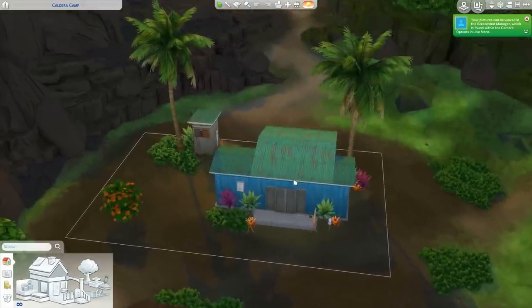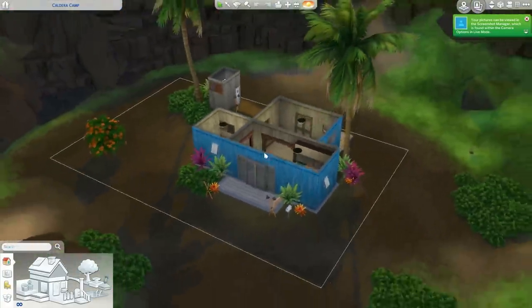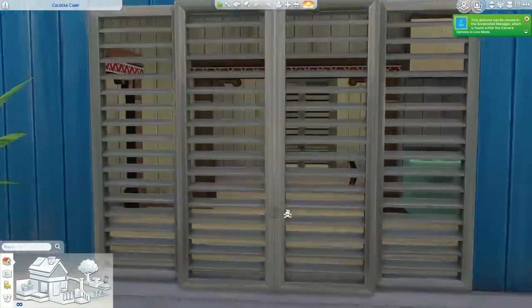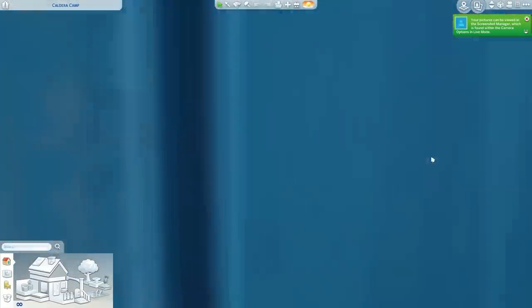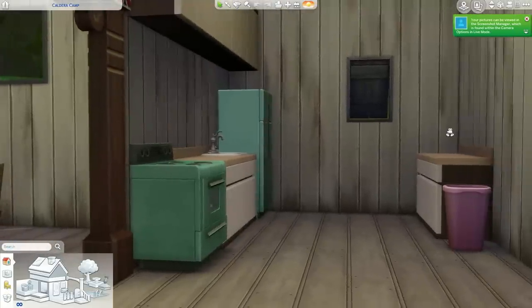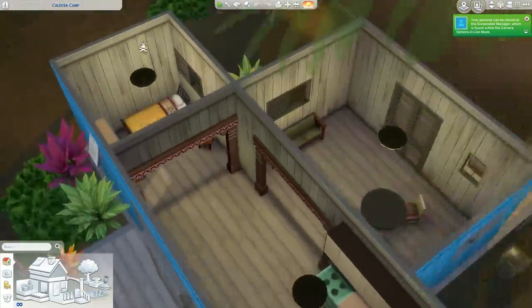Hi everybody, it's Kayla and welcome back to another episode of Fixer Upper. Usually I renovate your houses in this series, but today we're back with another build featuring The Sims 4 Island Living. Today I renovated this tiny little starter home up at the top of Sulani underneath a spooky scary volcano. As you can see, it's a really small house.